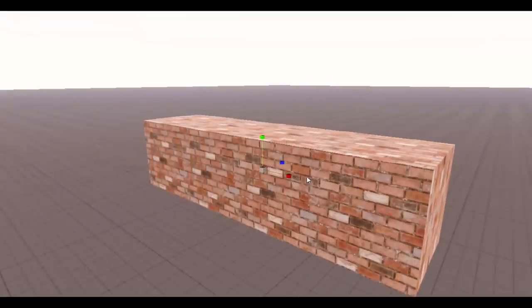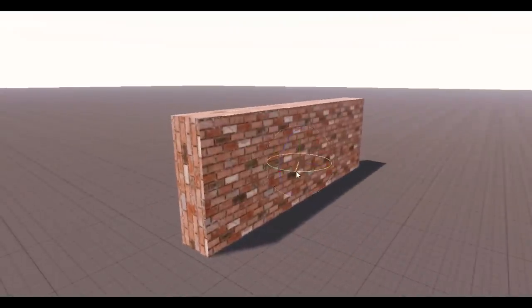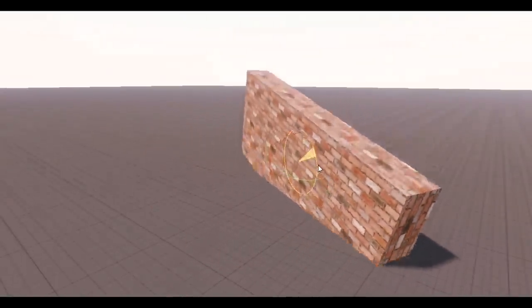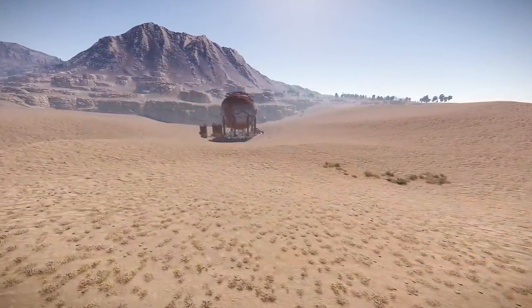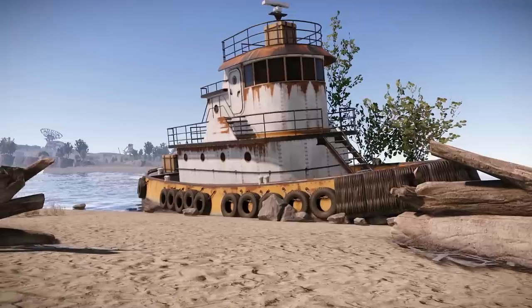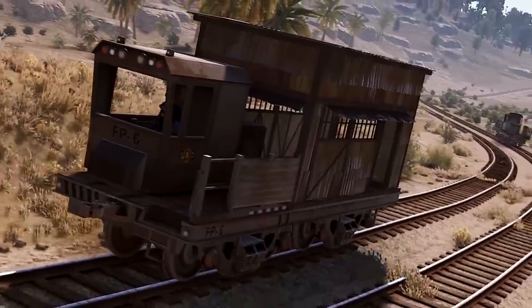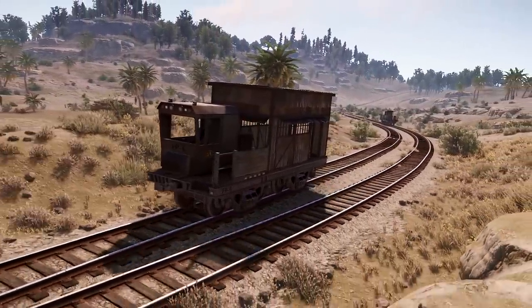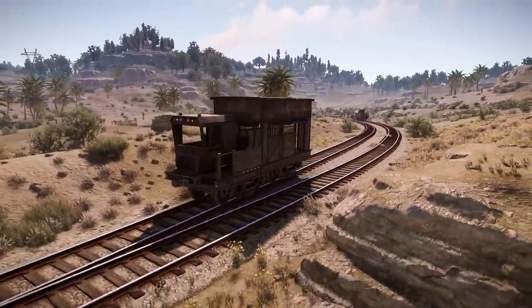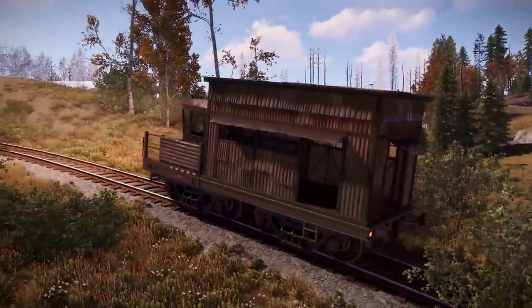There are also some tiled cube prefabs coming for map makers — here's a preview — these will include brick, concrete, metal and wall tile variants. Work on Hapis Island continues, with a sperm kit and gas station being added to the desert area. The server browser will soon show whether a server has a custom map, and trains will soon be getting horns, which you'll be able to use with the left mouse button — though this isn't merged in yet.